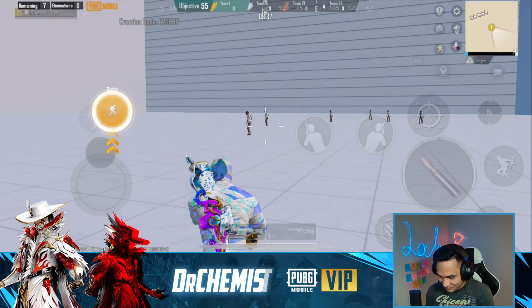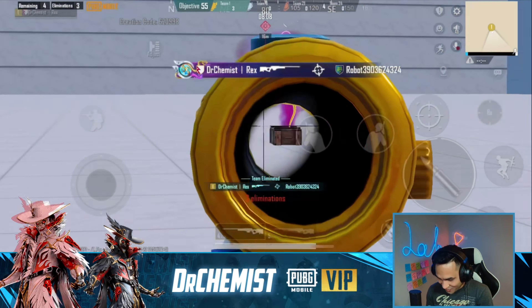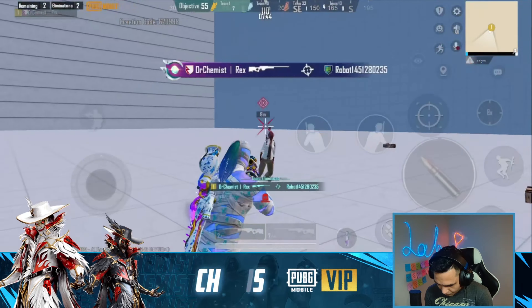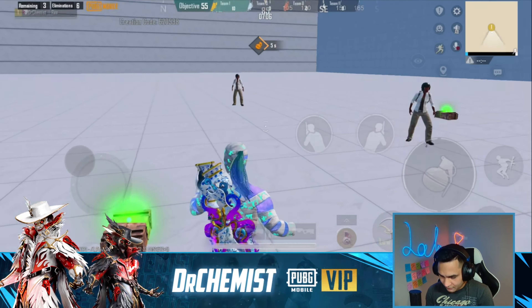All right ladies and gentlemen, the brand new snake AWM - that looks sick! We're gonna do the inspect emote - that inspect emote is crazy, look at that! We're gonna check out the on-it effect - look at that elimination effect, that looks nice!